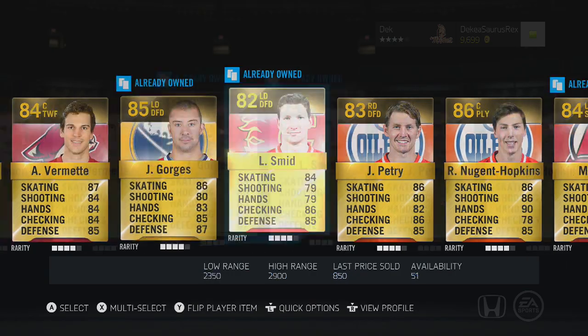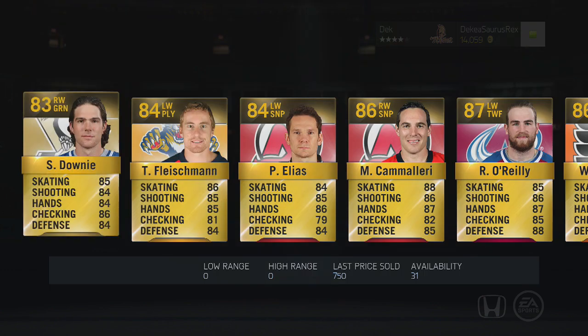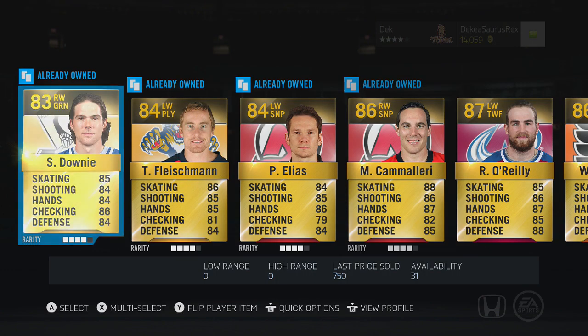We open these packs that were 60,000 coins. The first one we pull a McKinnon — not terrible, he's an 86 overall, pretty solid player, but his price has definitely dropped over the past while. We open another pack hoping to get something a bit better.